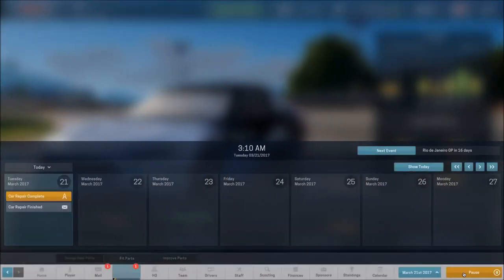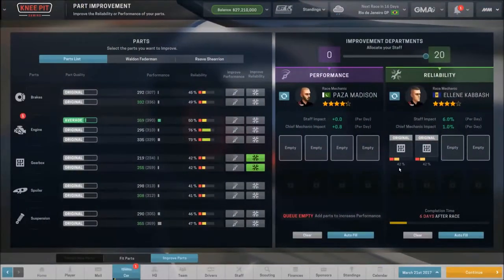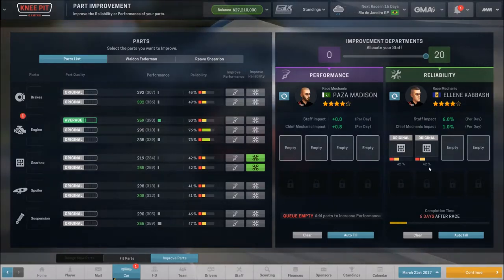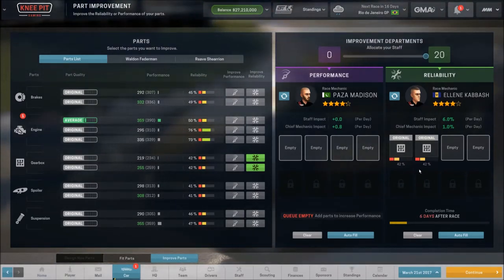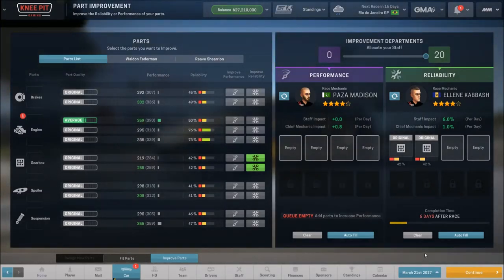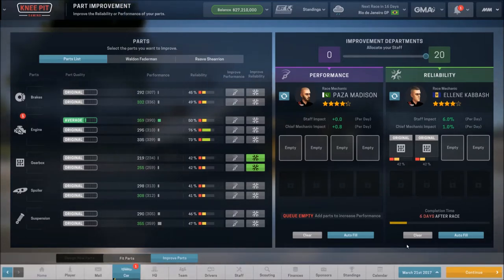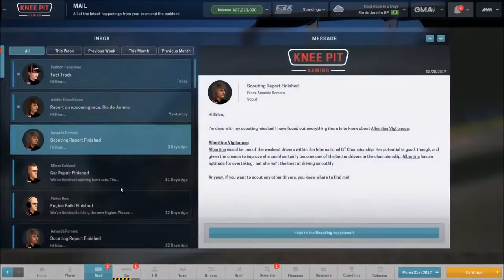Let's move forward a little to get our car repair finished. We'll get these two parts sorted. We ought to have a chance in the six days after the race to get them up. I'm not worried about reaching 100% — if I can get to 80%, that's perfect because it keeps me above that 20% threshold and out of the red zone. We've got new parts being produced as well.